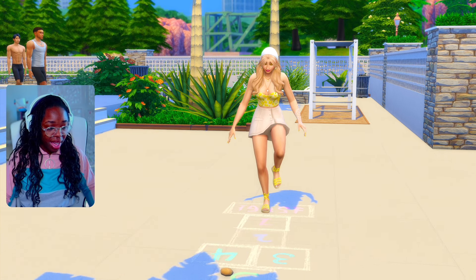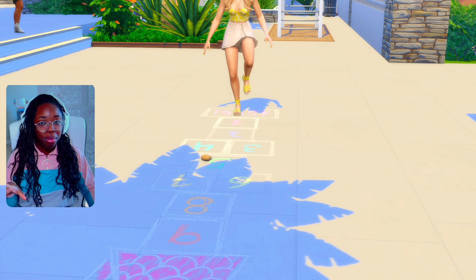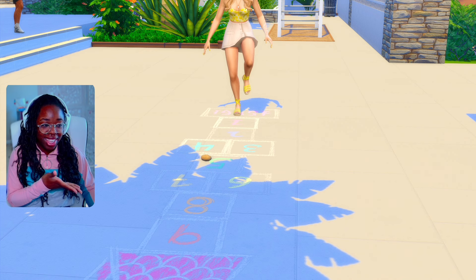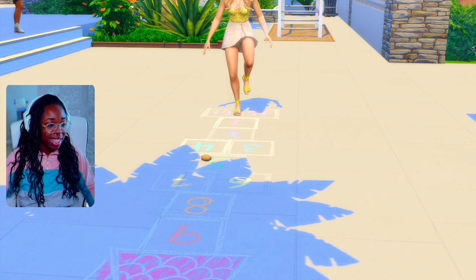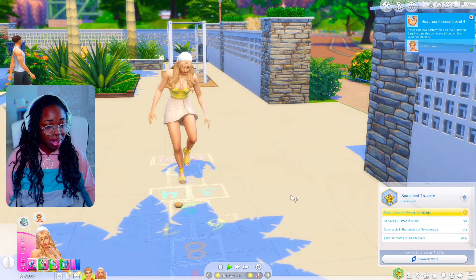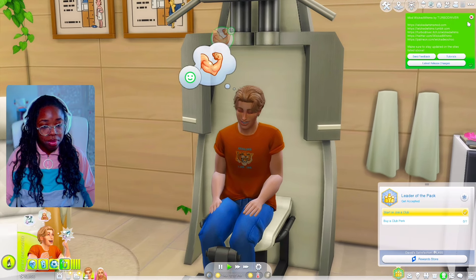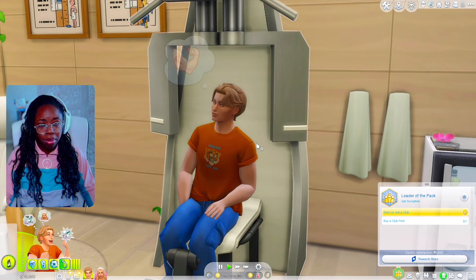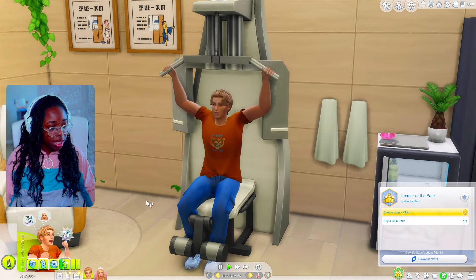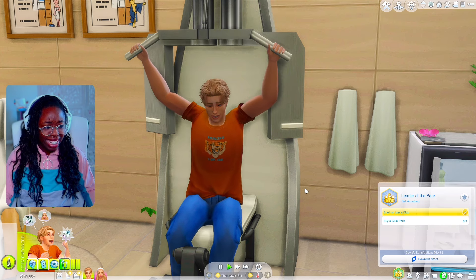So right now we are with Naomi and she is back home. We have one of the hopscotch courts that one of the little girls in the apartment complex drew. Naomi's actually practicing right now because she really wants to play. David is about to go home — they kind of spent the morning together, hanging out and having breakfast, but he's going to get his workout in. Looks like he might need it.